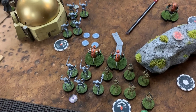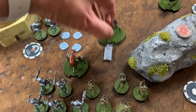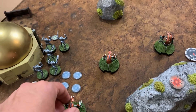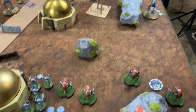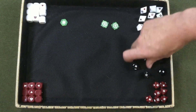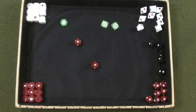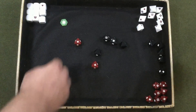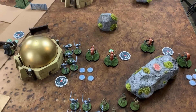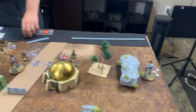Michael activates the second Droidica unit, moving them straight forward and firing at the AT-RT just within range three using two aim tokens — six dice with ability to reroll four. After rerolling, one crit is scored, dealing a second wound on that AT-RT. With Droidicas having suppressive weapons, two wounds have now been put on the AT-RT, and at four wounds it becomes nearly useless.